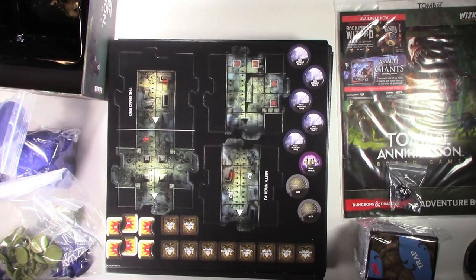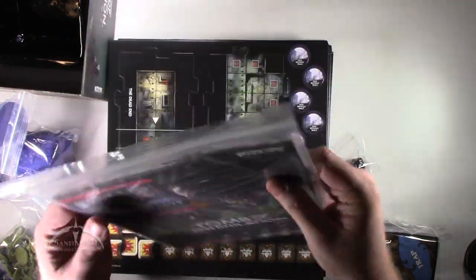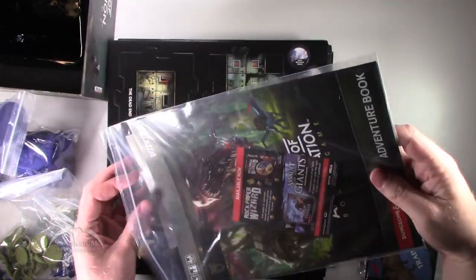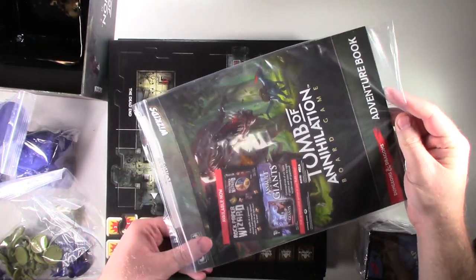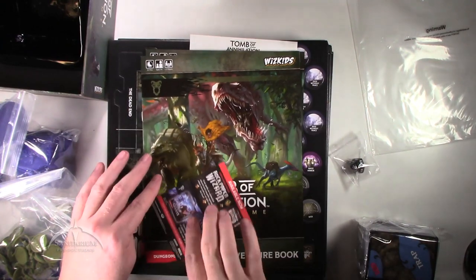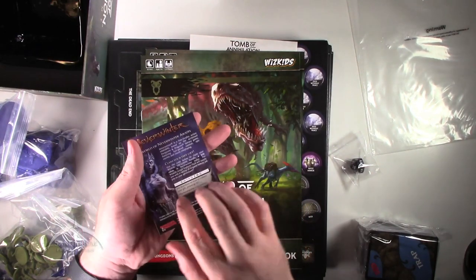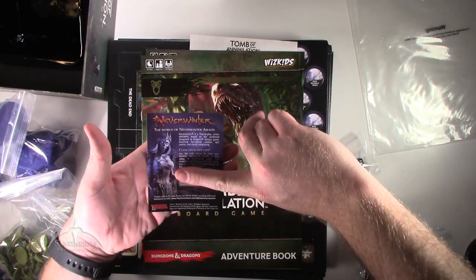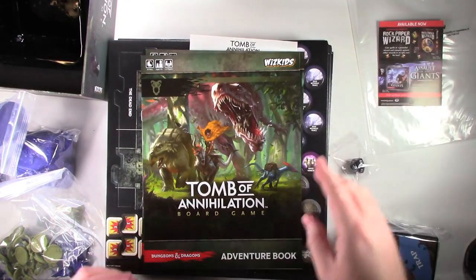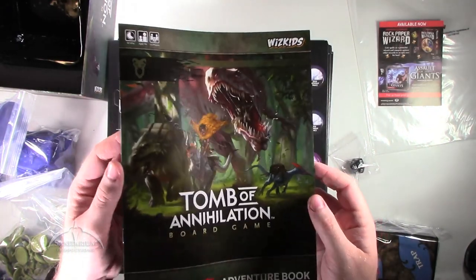Let's go ahead and tear into this adventure sheet set here, the paperwork. We've got an advertisement for some of the other stuff they have going on from the D&D realm, and a code here for the world of Neverwinter — y'all can't see my code, I don't play this game, but you do get a free code for some stuff in this. Then we've got this awesome adventure book. I really do love the artwork on this thing. Very cool.